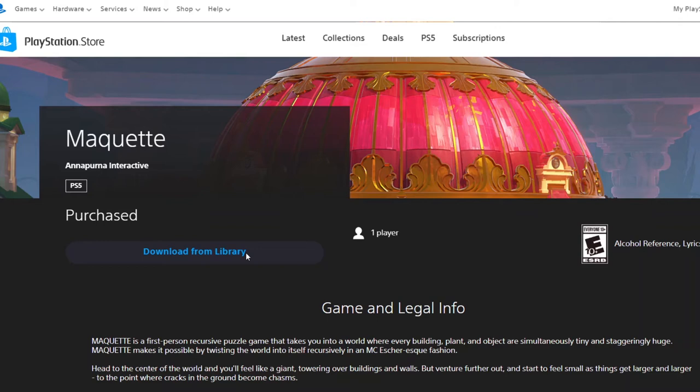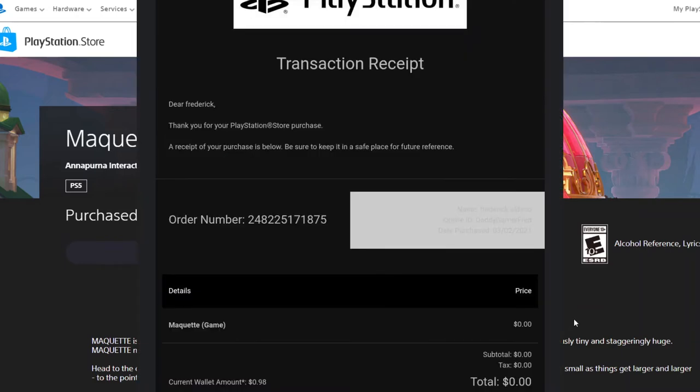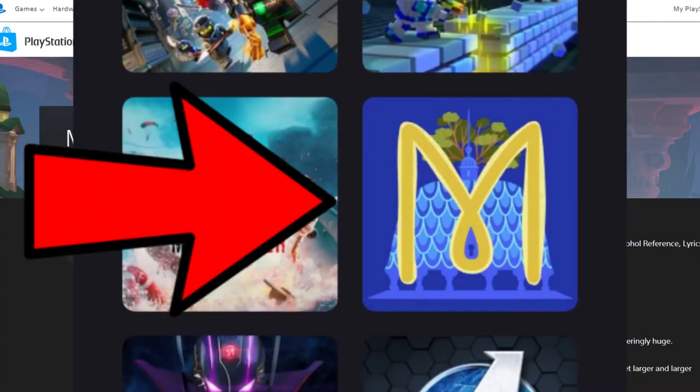I'm gonna double check my library on the PlayStation app because you can see not only PS4 games but PS5 games as well — pretty cool if you don't own the PS5. If you do this on the PS4 itself, these PS5-exclusive PS Plus games will not show up there. It's still not showing up in the app, but I do have an email from PlayStation confirming the game has been added to my library, and the website shows 'Download from Library,' so I'm very confident it's there.